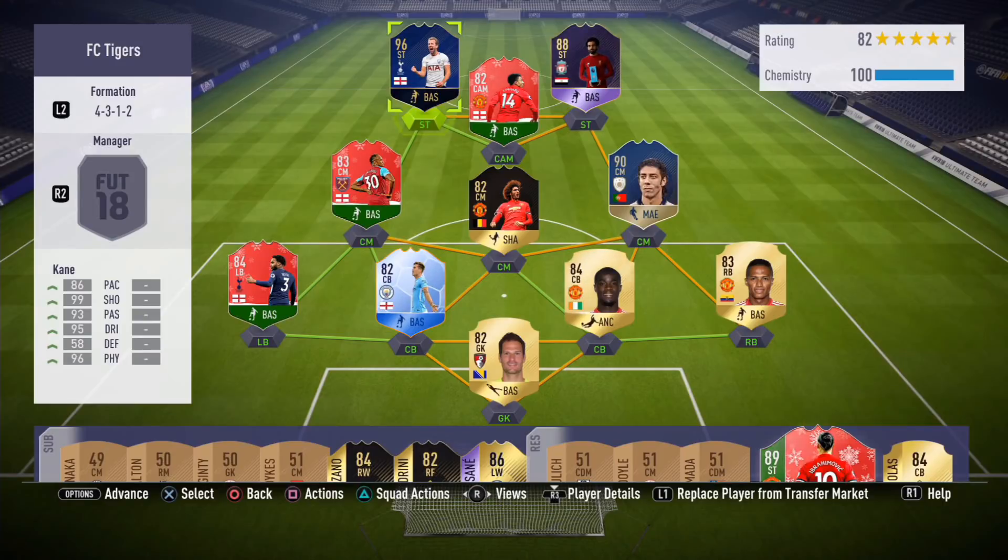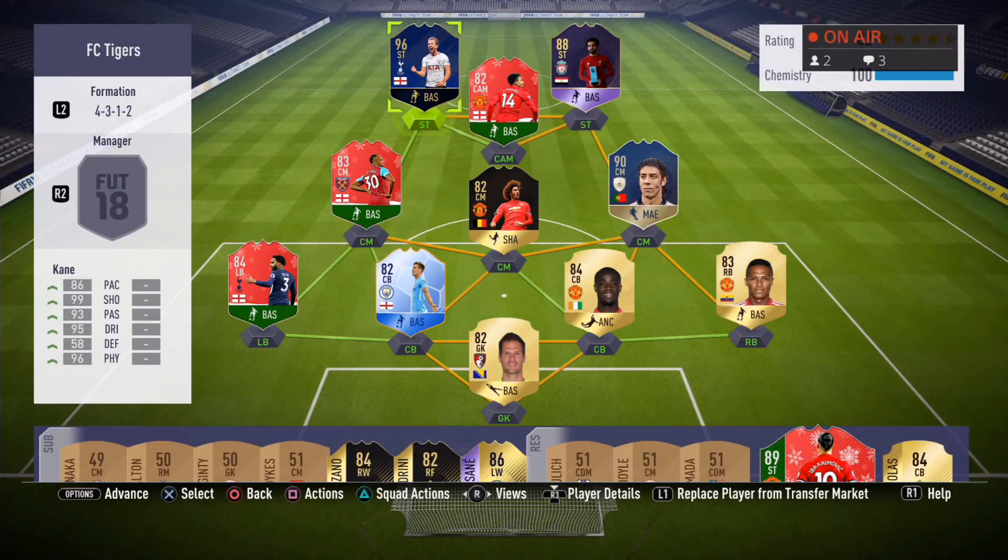On screen now is the team we played him in — pretty much the same team used for the weekend league, which we managed to hit gold with, which is a surprise because I'm absolutely dreadful at the game. There are a lot of top-tier cards: an icon, an inform, a player of the month, a team of the tournament — players from different special promotions that EA have done.